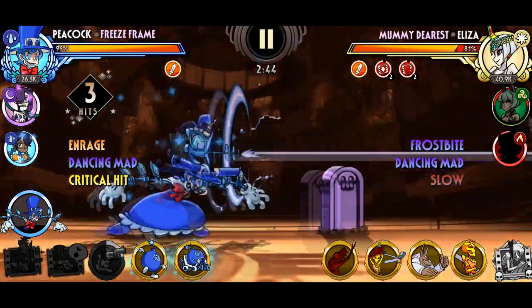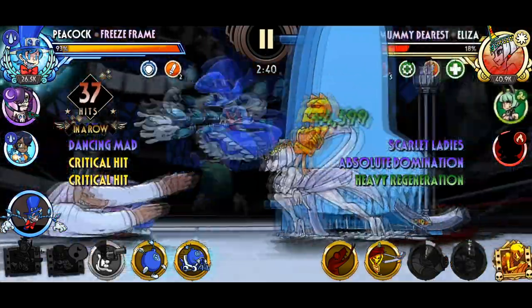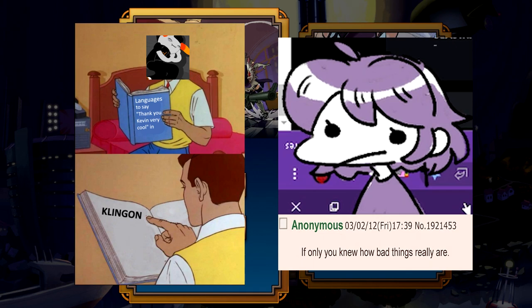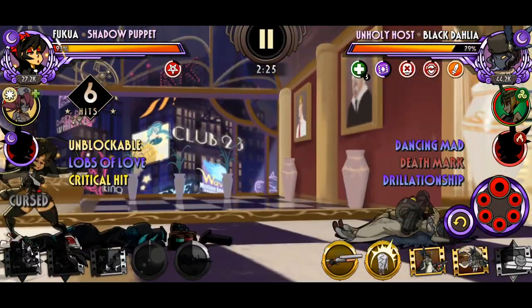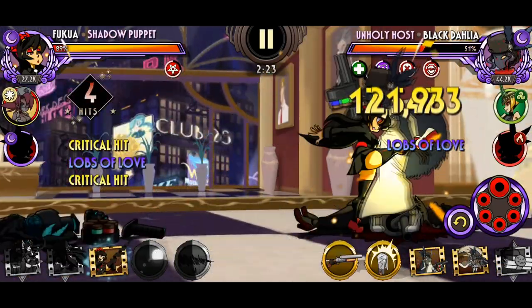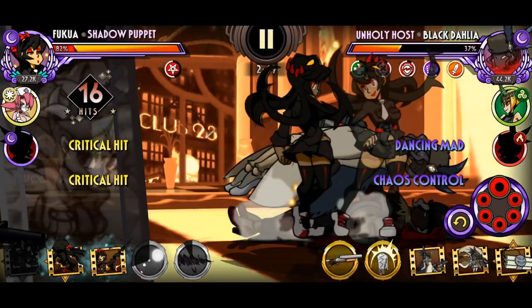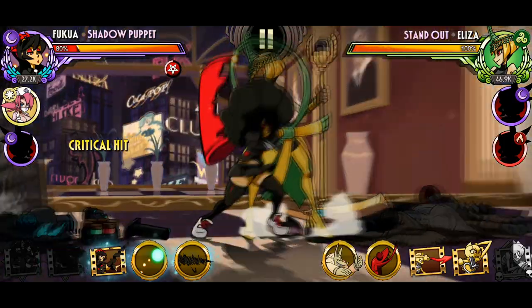Skuggles Mobile is first and foremost a player versus enemy experience. There's a player versus player mode, but only like seven people and streamers actually touch that. So you essentially always fight against AIs for all the relevant parts of the game, and much like in any game with a computer taking control of one side, there are certain patterns and exploits you can learn and abuse in order to take further advantage of the game.